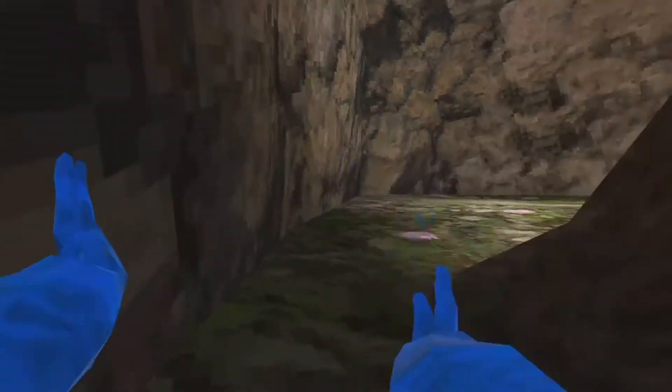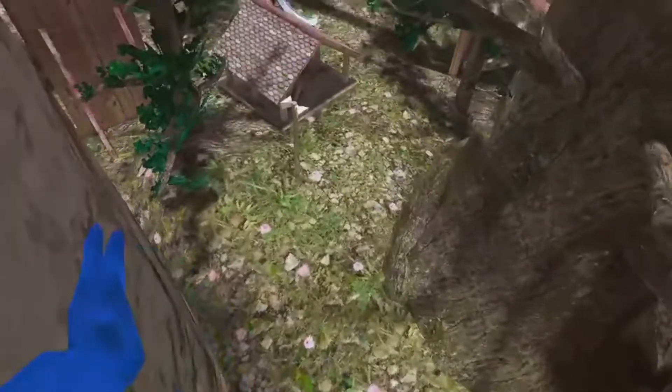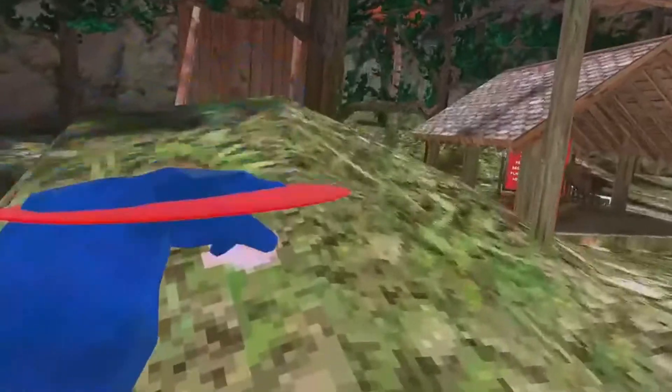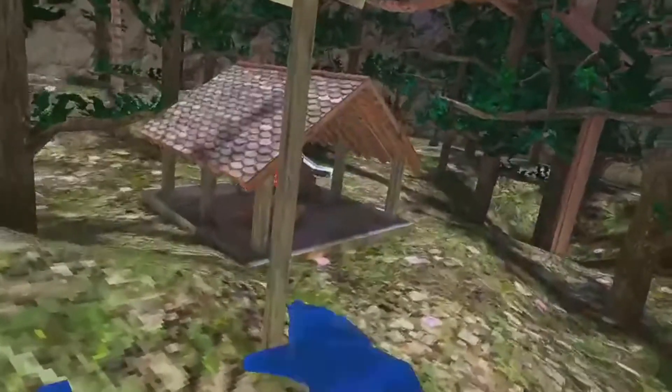Next is Big Monkey. Big Monkey was in the last menu I reviewed, and like I said last time, it's always one of the best things in my opinion. It just makes you really, really big so everything looks really, really tiny. You can kind of super easily move around — or maybe a little harder actually. Next is Sticky Platforms — just platforms, but they're sticky and circles for some reason, but they are RGB, just like last time, which I like.